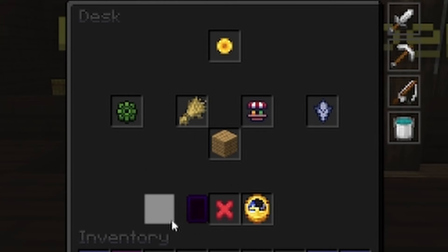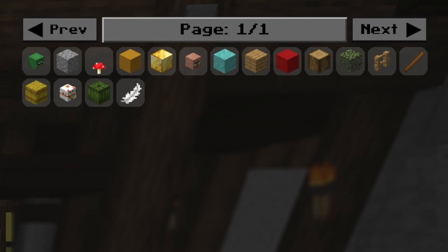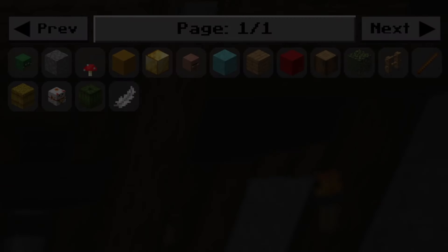The last menu in the desk is the barn skins menu. Clicking on this will bring up a list of every barn skin you own and allow you to select any of them. Barn skins can be bought with gems or copper depending on the skin, and they can also be put on the auction house, meaning you can both buy and sell them for coins.